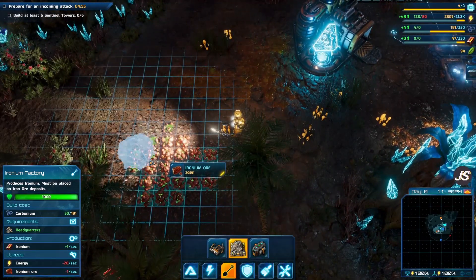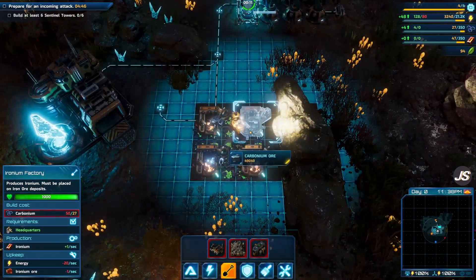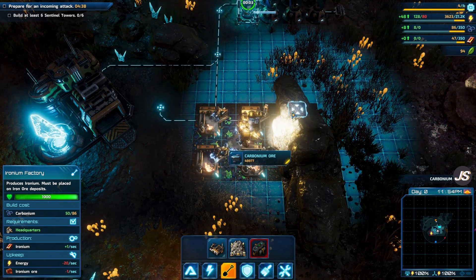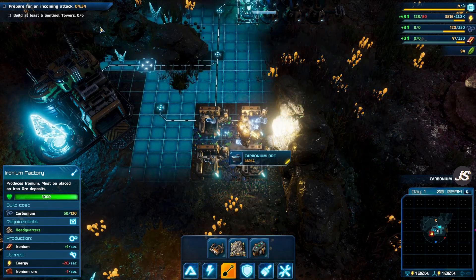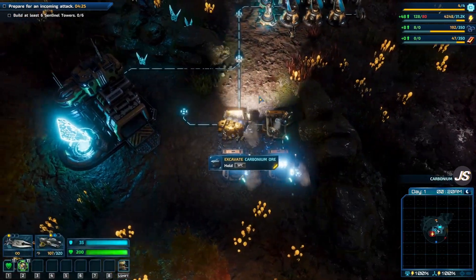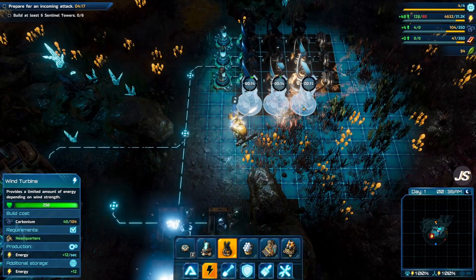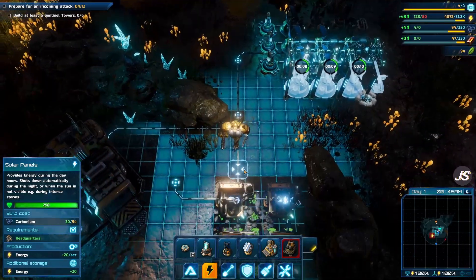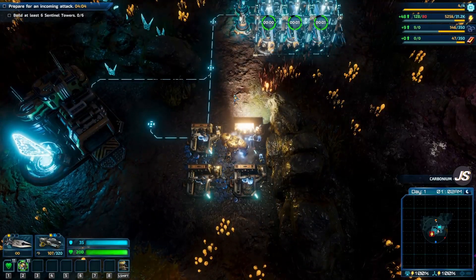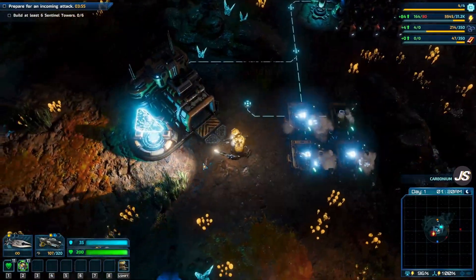We're also going to set up this ironium ore. Each of those is going to take 20 energy on a tick, so we're going to have to make even more wind turbines. In four minutes and 30 seconds we're going to have an incoming attack. They'd like us to make six sentinel towers — some machine gun turrets that will help us defend our base. If this is anything like the tutorial or survival mode, hopefully we'll get by without all six right away. I would much rather have our resources build up first and then work on heavy defenses later.